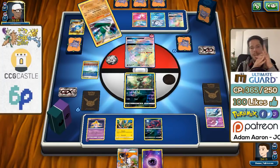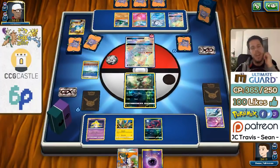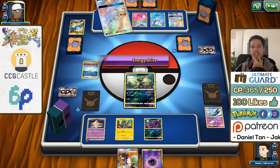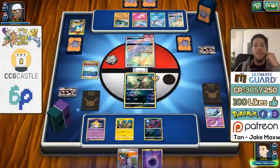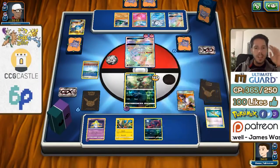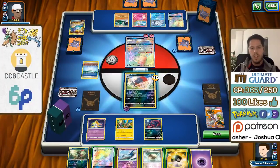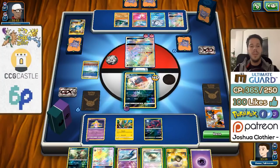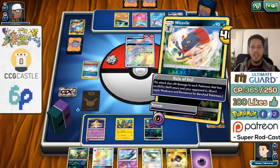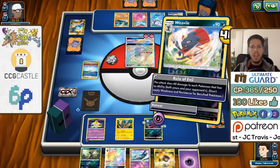If he does manage to knock out our Sneasel, it might be worth devolving the Gallade with Jirachi to buy a turn. I'm not sure whether to attach Psychic to any Pokémon — perhaps the Zorua. Using Zoroark might not be the greatest idea right now. Opponent decides to use Energy Drive — I'm actually okay with that. I get a Weavile, which is great. I won't evolve into Zoroark just yet. There's a Parallel City affecting me, so I can't bench an extra Sneasel.